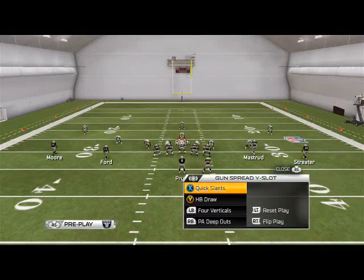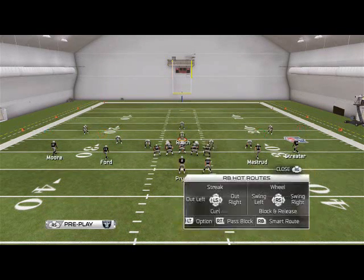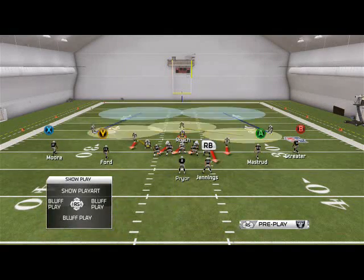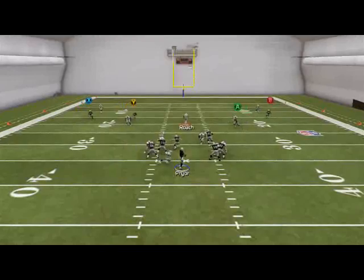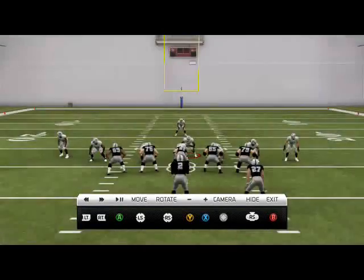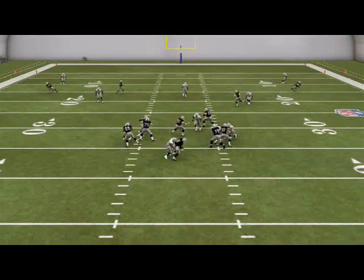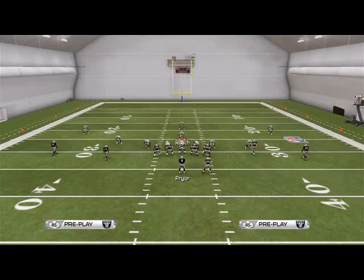I do want to show this against play-action blocking. Play-action blocking combined with a blocking running back is one of the most effective things they can do — a lot of people think that will stop any pressure you send this season. We're going to prove it wrong right here. We set up that same double-side pressure, and you're going to see left-side pressure still comes in. Sending six guys, we're still going to get one guy free, even if they block a running back and call a play-action play.